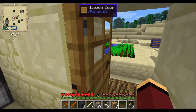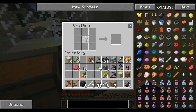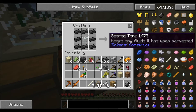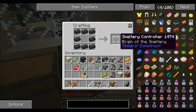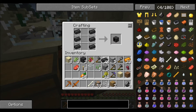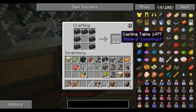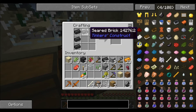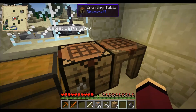So we take these seared bricks and run them around a piece of glass like this and we will get a seared tank. Without the glass you make a smeltery controller, and if you take out the two pieces like this you make a smeltery drain. If you have this set up right here, that's the casting table. And the three seared bricks in this position will make a seared faucet — that's how you get your smeltery components.